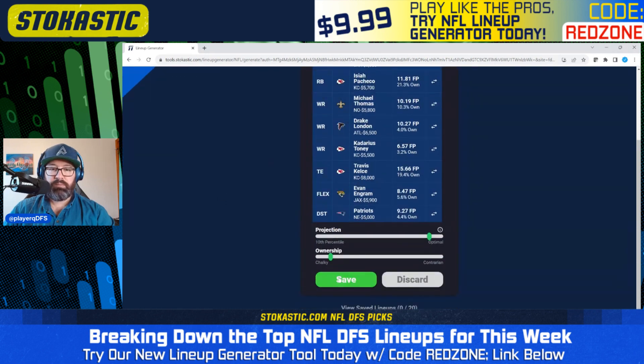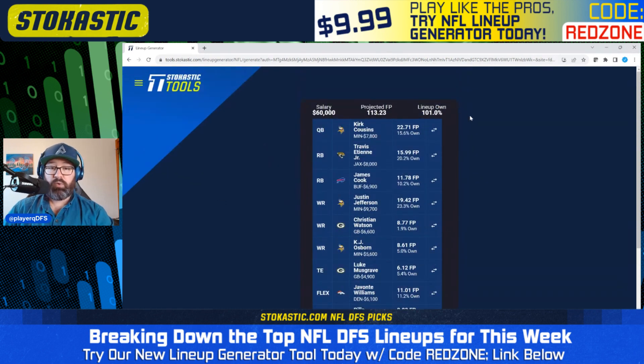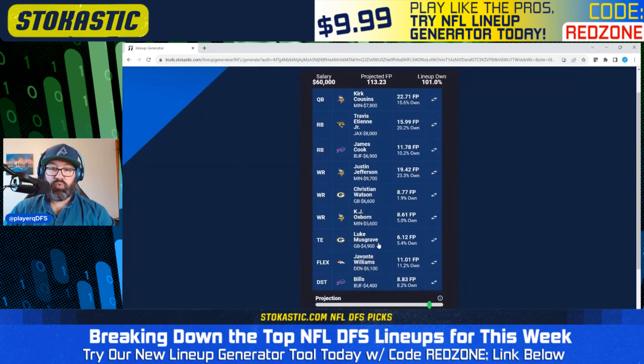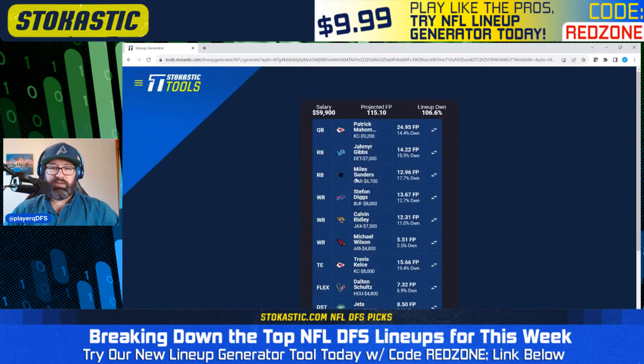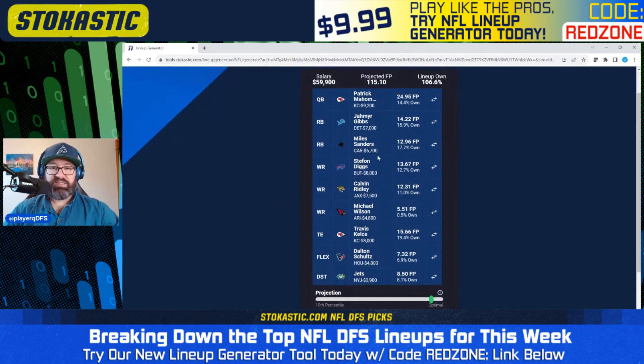Second FanDuel lineup at 101% ownership: Vikings onslaught with Cousins, Jefferson, and Osborne. A couple of Packers representatives — Christian Watson and Luke Musgrave. Javante Williams in the flex, James Cook and Travis Etienne as running backs, Bills defense. Third lineup: Mahomes single stack with Kelsey, no Bears bring-backs. Jameer Gibbs and Miles Sanders at running back, Stefon Diggs, Calvin Ridley, Michael Wilson from the Cardinals, Dalton Schultz at flex — double tight end — and Jets defense.